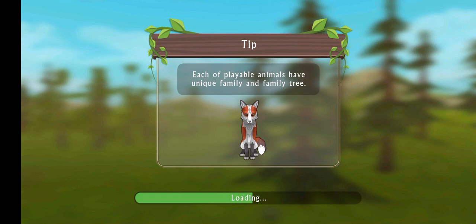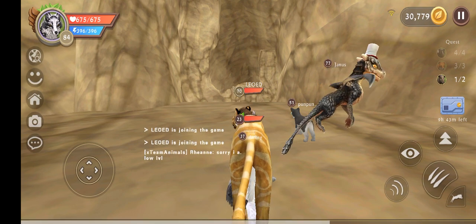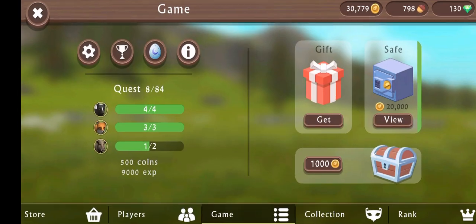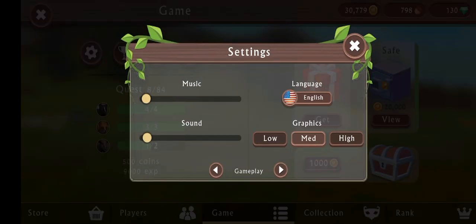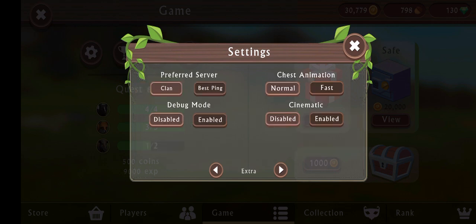I got into Mystic because of doing this bug. Now go to Settings and mess around with the settings. Toggle chest animation between normal and fast repeatedly, and spam debug mode between enabled and disabled.